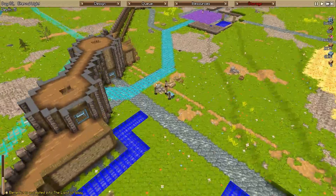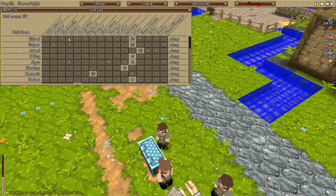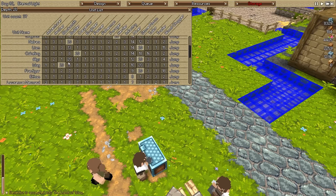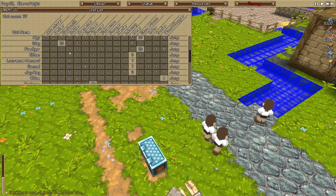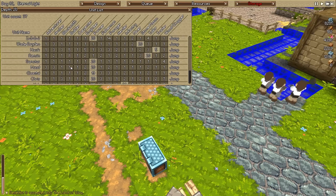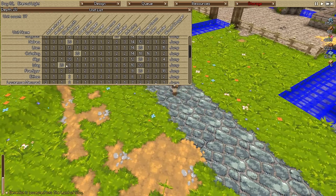It looks like all of our miners have actually completed their job, which is pretty good to see. So what we'll go ahead and do is change them all - and I do mean all - into builders. Let's just be careful here, because last time we did this too quickly, it turned the herder into a class that we did not want them to be. I thought I'd just turned everyone into a blacksmith, which meant we had a few issues, including the unfortunate collapse of our animals. They just died, which wasn't great.